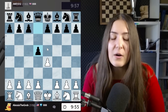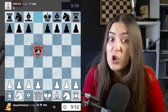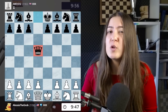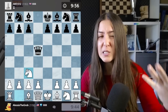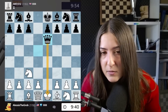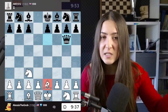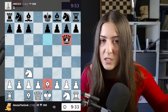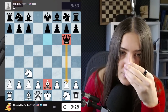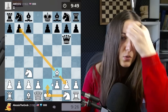My opponent plays the Scandinavian - I'm taking here. This opening is suspicious because the queen goes out so early. Every time the queen is out you can attack it with minor pieces that have less value, forcing the queen to move again. Now this is a check so I have to move, but I can simply develop. I've already developed two minor pieces and my opponent has done absolutely nothing. They're going with the queen for a third time.